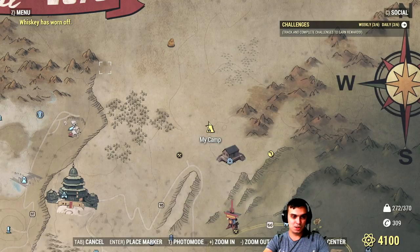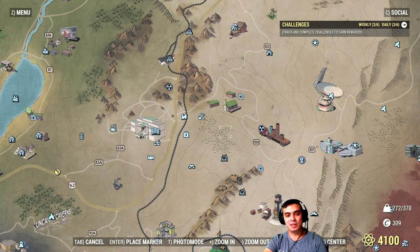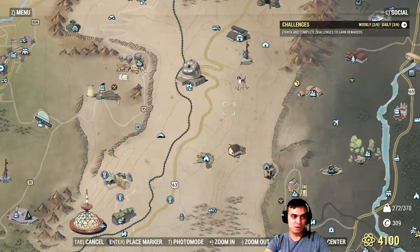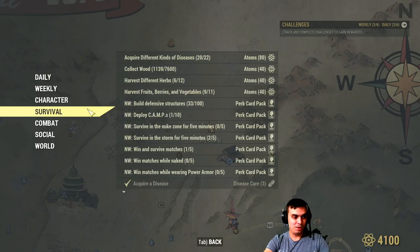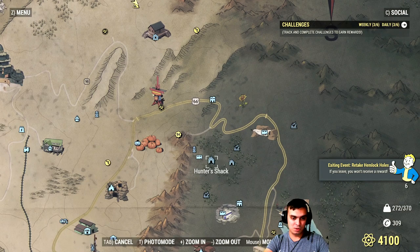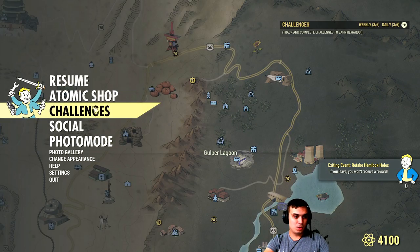If you don't have a lot of alcohol and can't be bothered crafting it — in many cases I can't be bothered — I just go to White Spring Station and pretty much have everything there done. That's what I did today to earn those 10 atoms. And finally, kill a gulper: just go to Gulper Lagoon and kill one of those as I've already shown you.